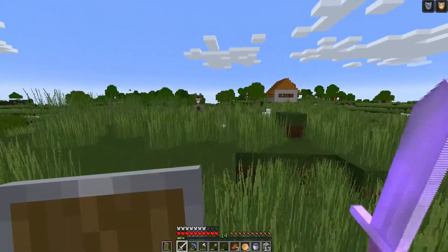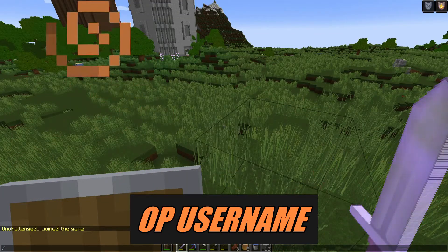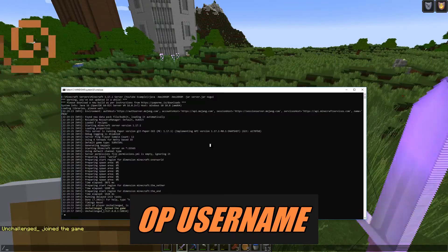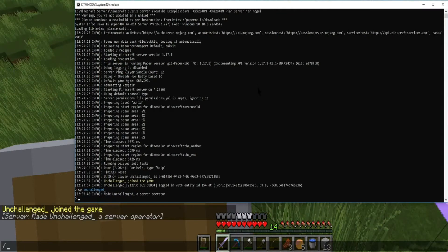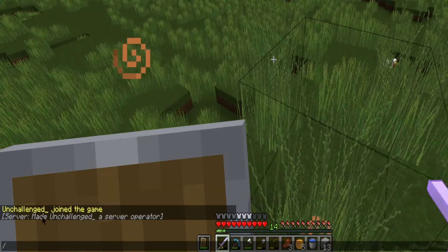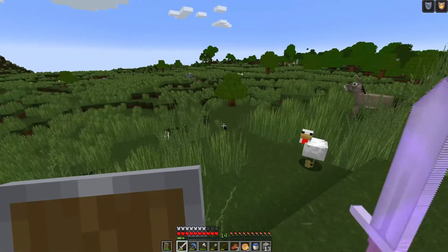This is now hosted on our Minecraft server. To give ourselves operator permissions, go into the console where the server is being hosted and type 'op' followed by your player's name. We can see on the console that our player has been made a server operator, and in-game we can see that the server made our player a server operator.